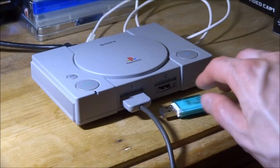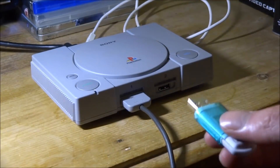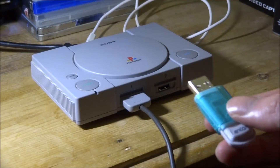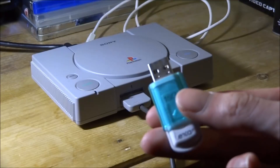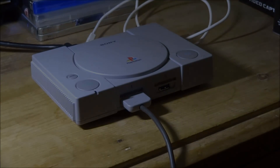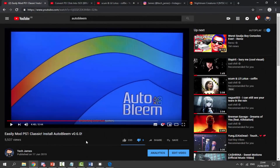All you need is a USB with AutoBleam installed. If you do not have AutoBleam, make sure to do that first — I will have a link in the description. Just go and get your USB and connect it to your computer. AutoBleam must be installed on your USB; if you don't have it installed I'll leave a link in the description. It's very simple and only takes around eight minutes to install.